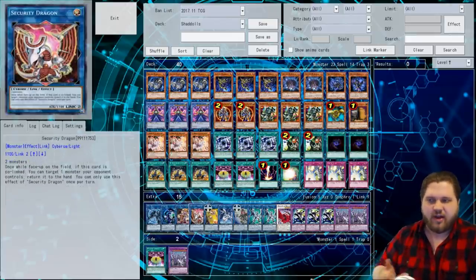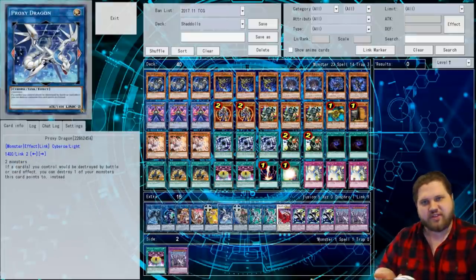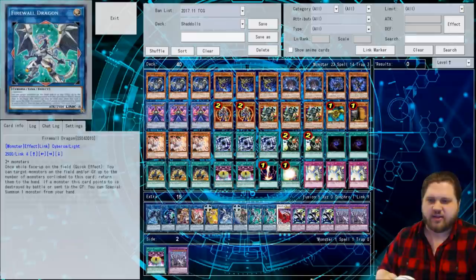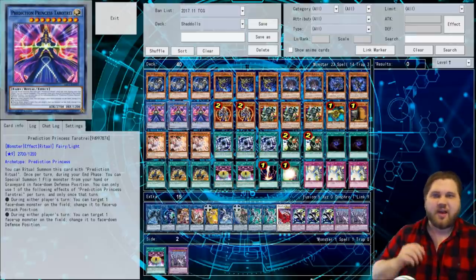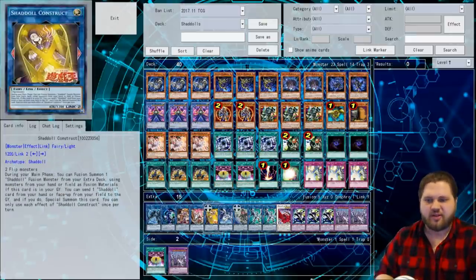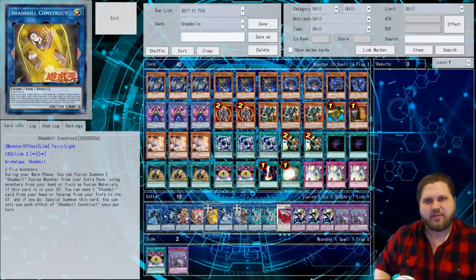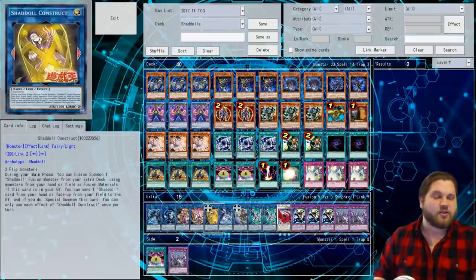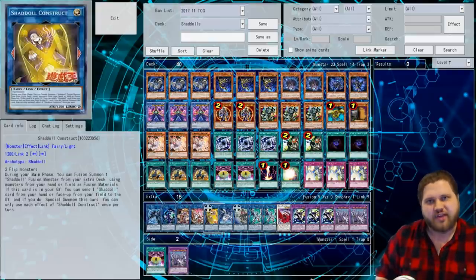Basically, you go into the Akashic Security Dragon engine, and then you go into Summoned Sorceress, which further facilitates the summoning of Shadal Construct. You're able to do a bunch of stuff with Firewall Dragons and hopefully end on a Tarotray. I'm not going to waste too much time here — I just wanted to show you guys the list I'm working with. I'll be playing some games and I'll try to keep the video around a 20-minute length mark.